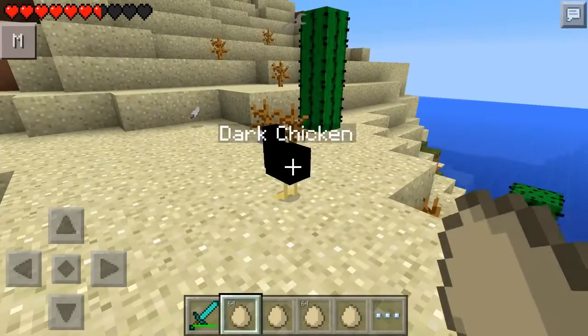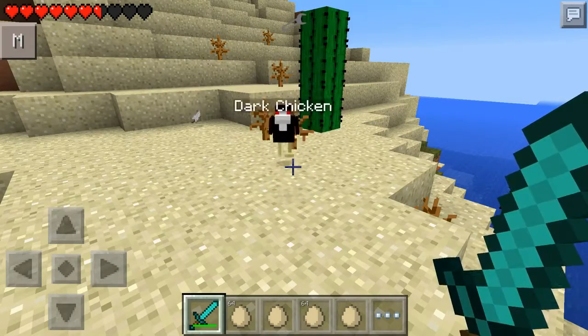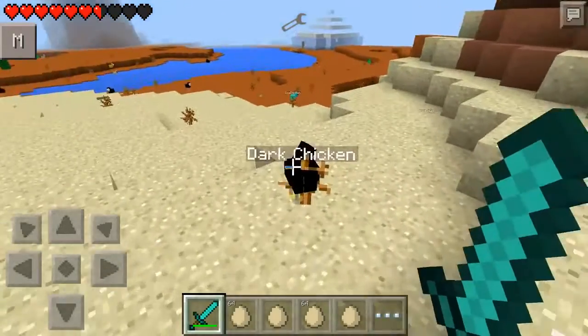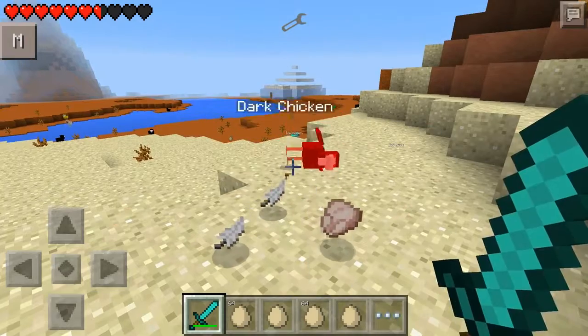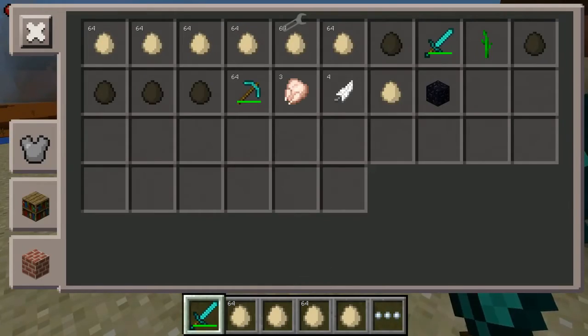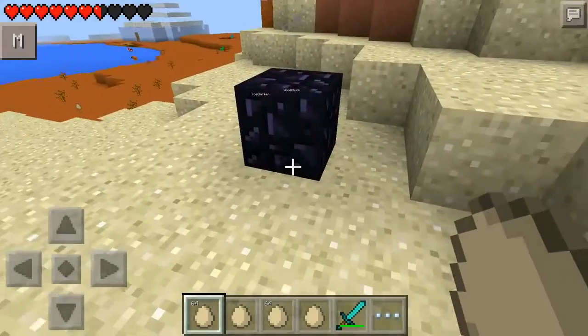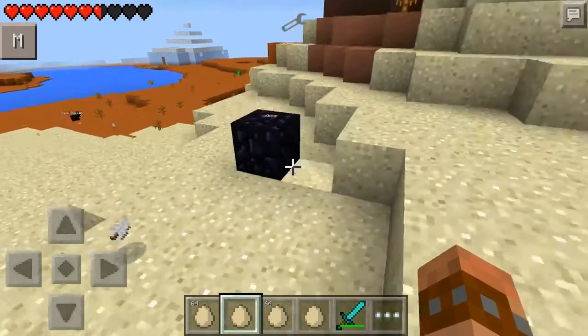Let's spawn ourselves out one new chicken. This is the dark chicken. You can see he's got a white face, red eyes, and he runs at me. Let's kill him and see what he does. He drops obsidian, which is pretty cool. So this chicken drops a block of obsidian, which is pretty nice to have. That's the dark chicken.